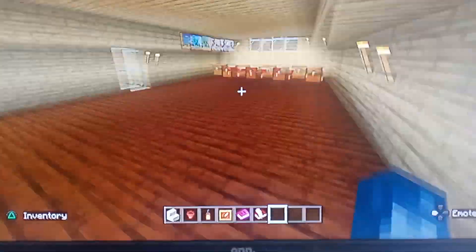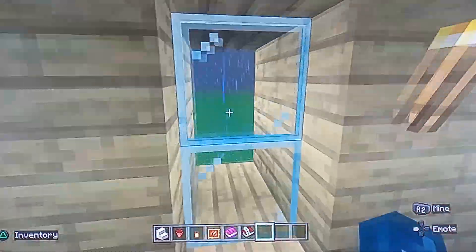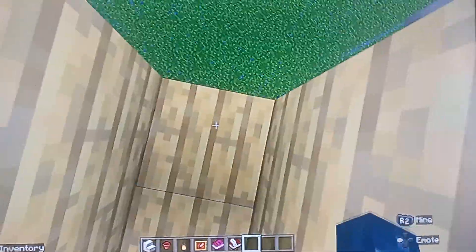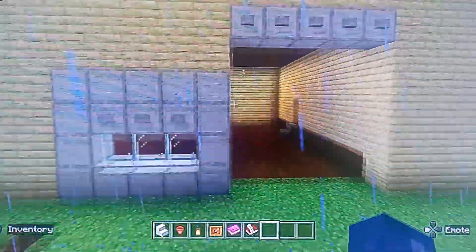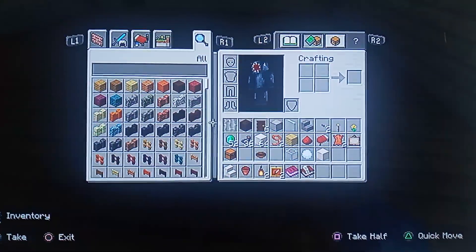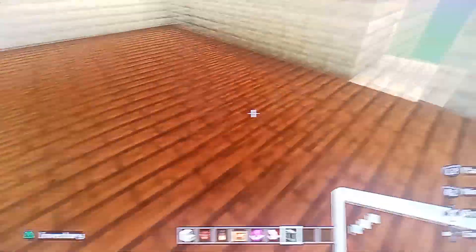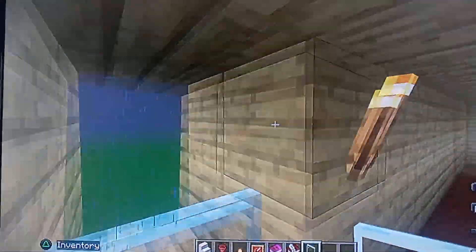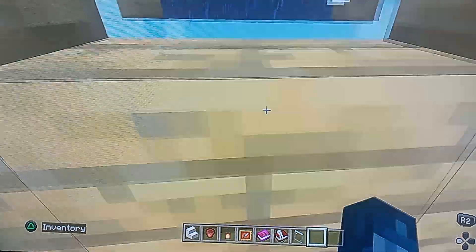I also added things in here — just another guest room right here. This is where Sidney jumps out of the window and lands out here, you know, and sees Tatum at the garage door, dead.